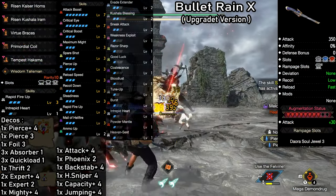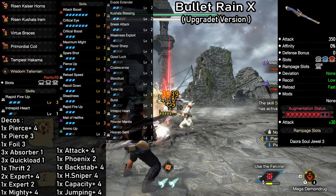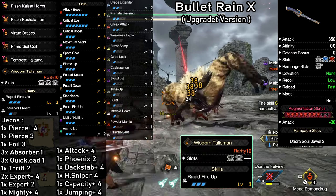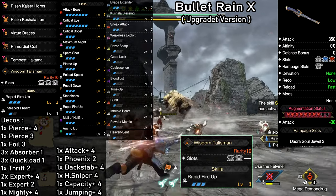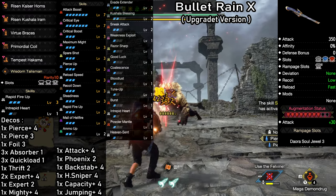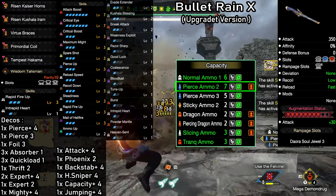Bullet Rain X — this is the final form of pierce light bowgun. I'm using a rapid fire level 3 talisman. To get all the essentials, it only needs a level 3 and level 1 slot, which you can get super easily with the Cyclos melding now. Weapon of choice is the Primordial Malzeno LBG. It has insanely good slots and the best ammo capacity for pierce level 2 rapid fire.